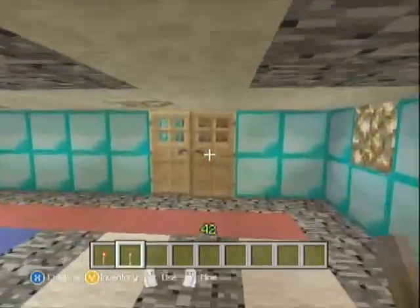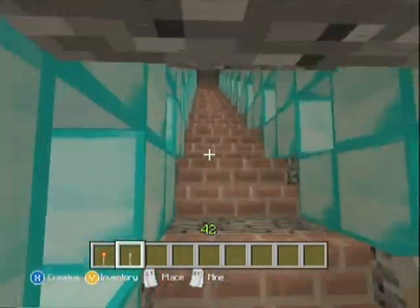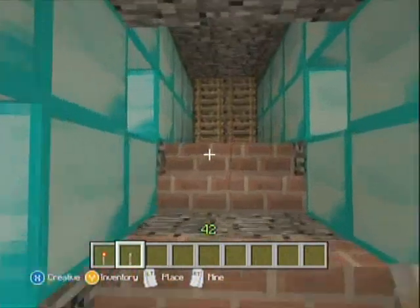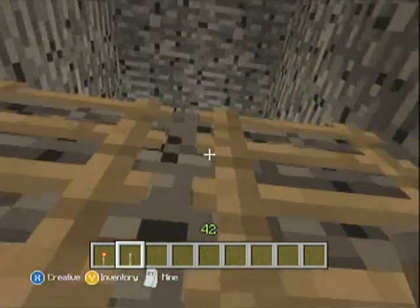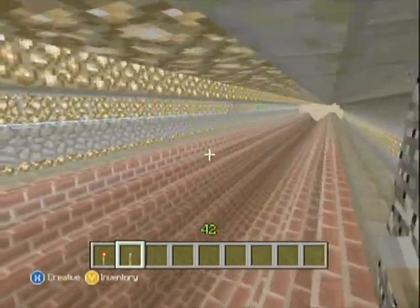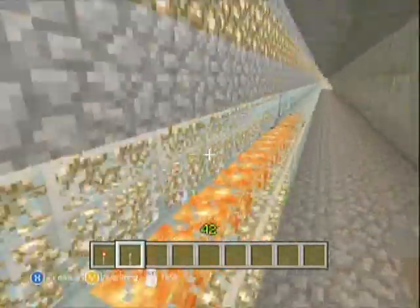Either to the right or the left, just go up the set of stairs here. It'll take you up to a set of ladders, and then you'd be in the nacelle part of the ship — in the back ends where you can basically go to warp drive. As you can see, there's water and lava on the top and bottom.